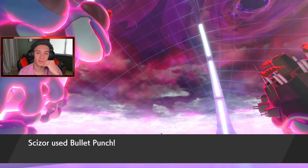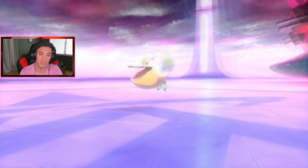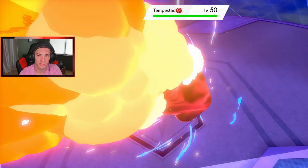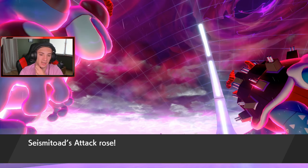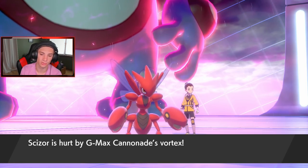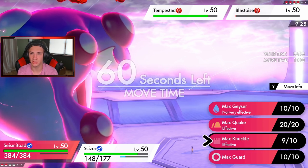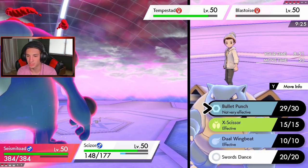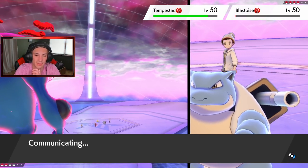Now he has Pelipper and G-Max Blastoise both on one HP. I have Bulldoze but it won't hit Pelipper. Blastoise comes back out. I Protect to wait out the rain and Tailwind. He has Damp Rock so rain has more turns — one more turn left in Tailwind. Protecting here. Ice Beam comes in — blocked! Hurricane blocked too. No more speed advantage. Drain Punch takes out Blastoise but I should have gone for the Pelipper. We're going for the long run.